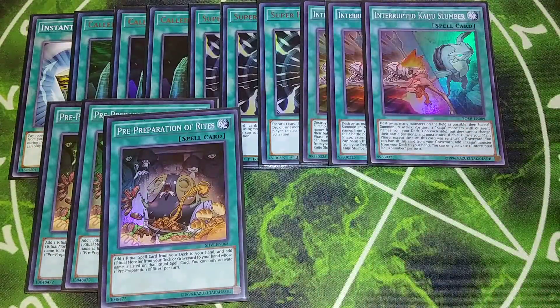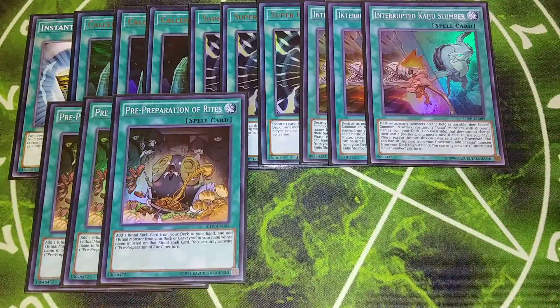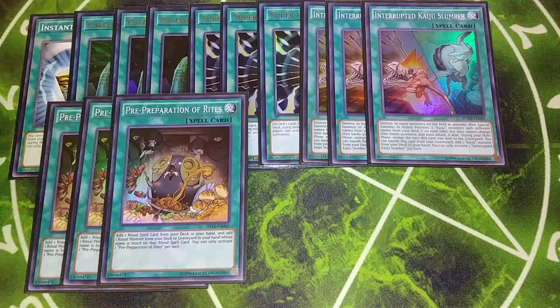Then we play three copies of Pre-Prep of Rites. The three copies of Pre-Prep of Rites lets us add a Ritual Monster and a Ritual Spell from our deck to our hand, which is really cool — you can add Relinquished and a copy of Black Illusion Ritual to instantly get the cards you need from your deck to your hand.